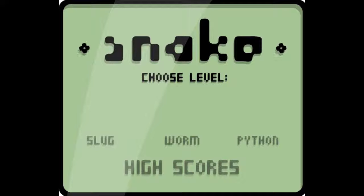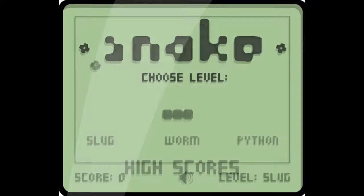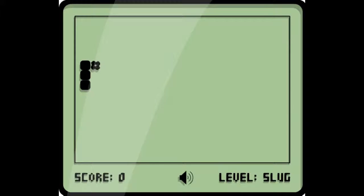Anyway, this is Snake — Snake — for 309 Game of the Week. I don't know, that doesn't really look like an E on the snake. And the slug and worm thingy you saw at the bottom a moment ago is the difficulty settings.